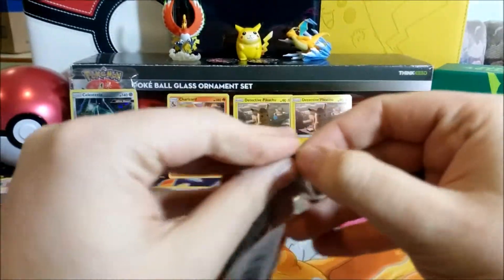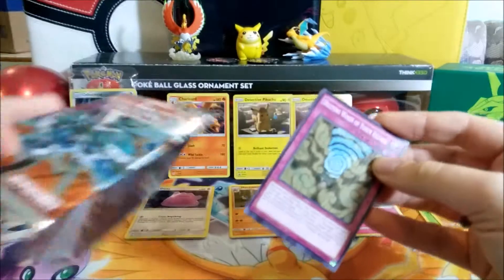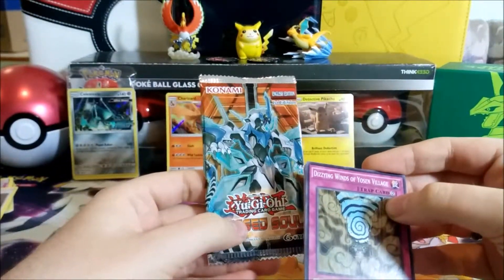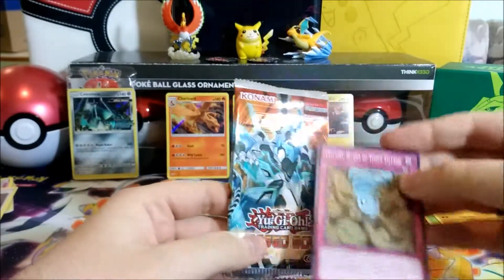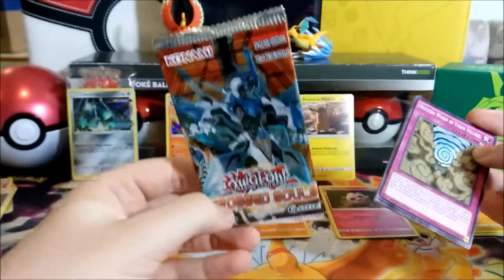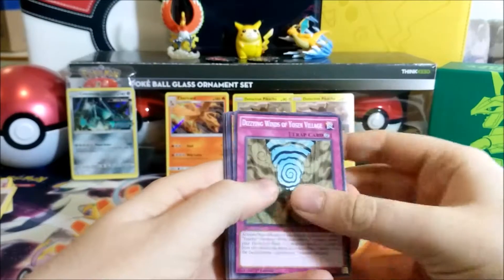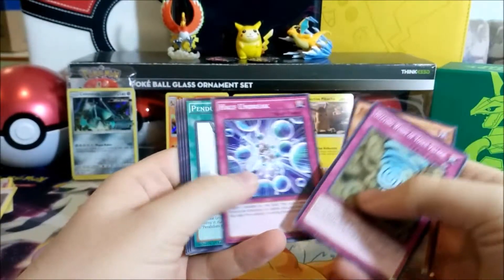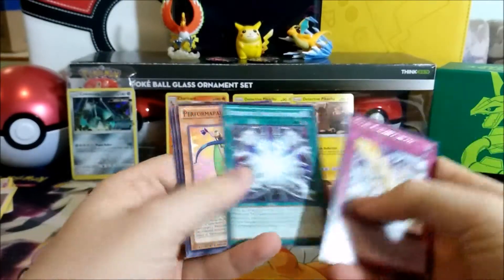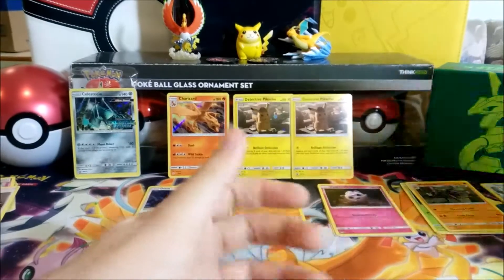We still have our challenge to accomplish today — we'll be opening a Crossed Souls booster pack. This is still a Yu-Gi-Oh channel. The ongoing challenge is to get the ghost rare version of Clear Wing Synchro Dragon, the first card on top of the pack. I only have unlimited ones. This pack gave us Void Purification and no foils.